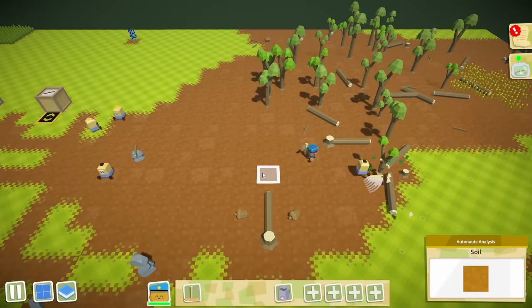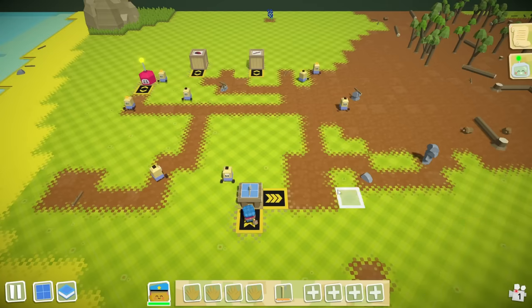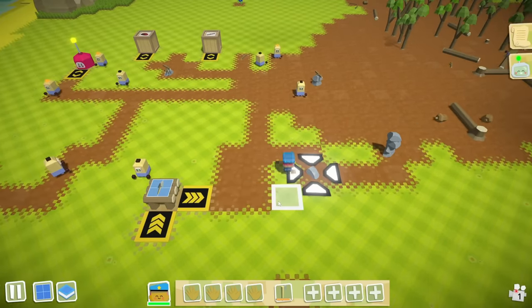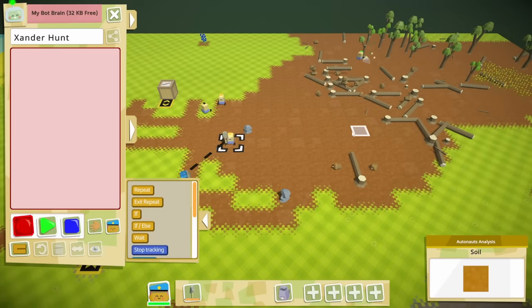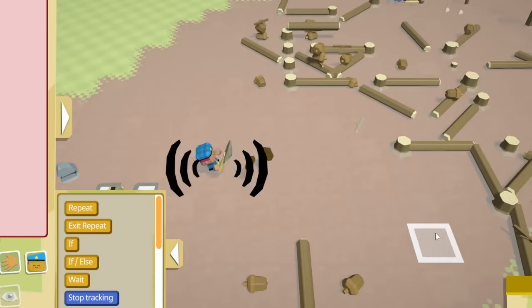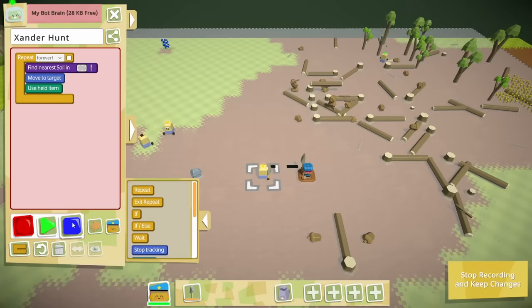He's also gonna run out of trees, so we'll need to make a crude spade and then we can teach a robot to plant some trees, just like we did before. One robot will be digging the holes — he just finds a patch of dirt and then digs a hole, and then does that forever.